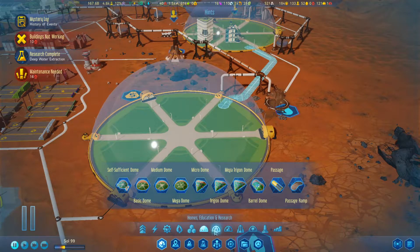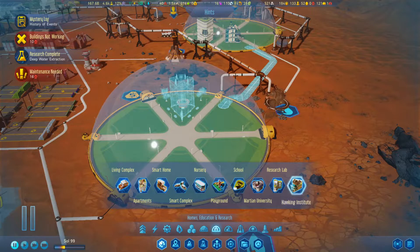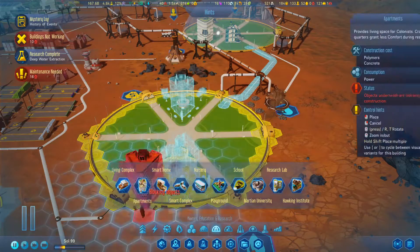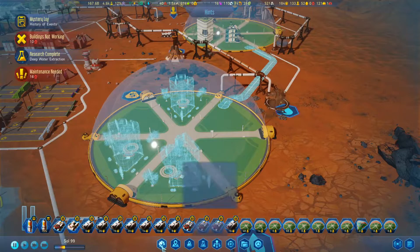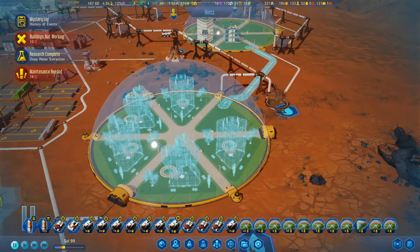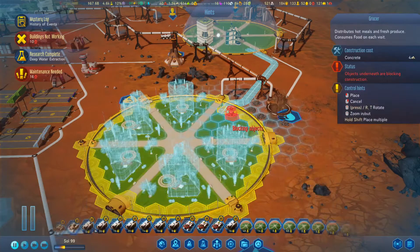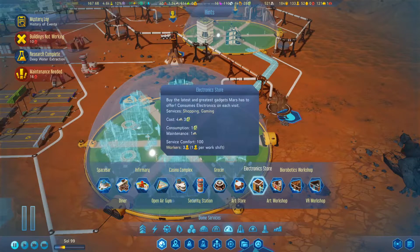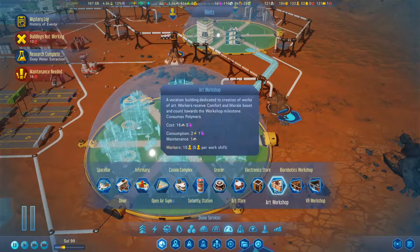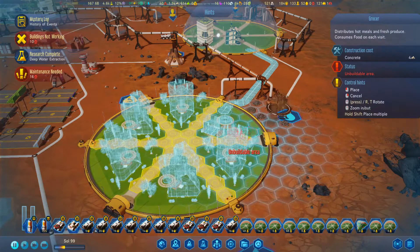So now we should actually fill up this dome with stuff. I'll put apartments. I'll put another set of apartments there. Let's just fill up this whole place with apartments. Except that spot because you can't put apartments there. So we'll just put a grocer and an electronics store, and we'll just put another grocer.